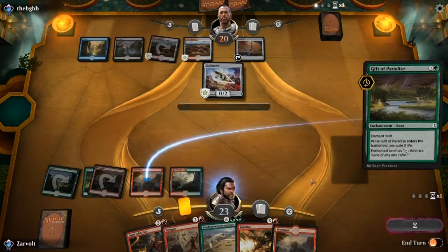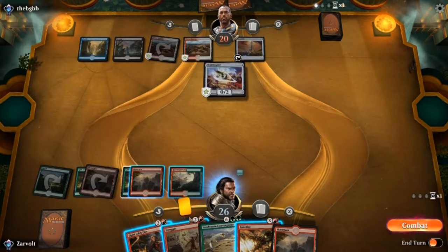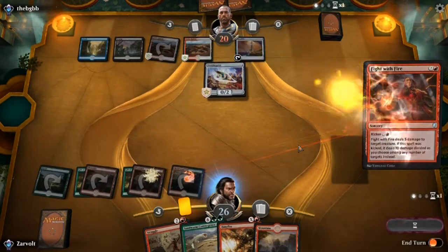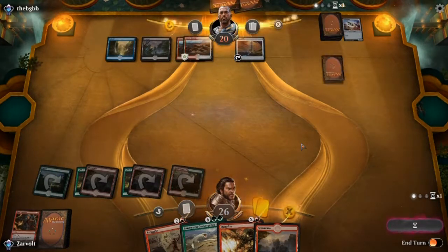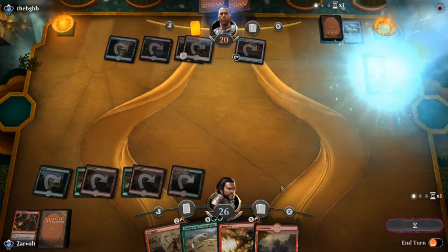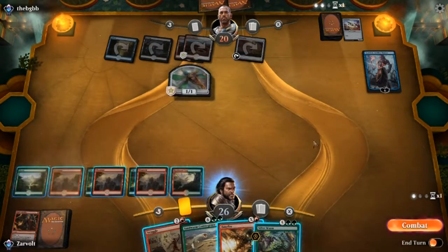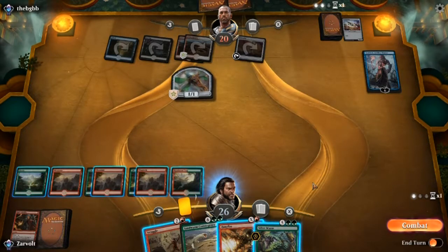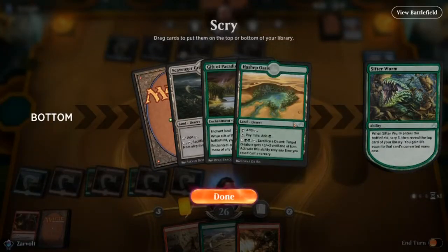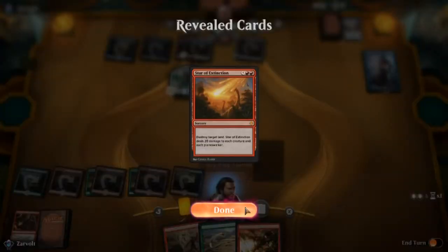We'll go ahead and play another Gift of Paradise. I've seen a lot of decks use Ornithopter as extra mana or do weird things with it, so I'm going to go ahead and get rid of it. There's Tezzeret. I have a Master of Truth. I guess we'll go ahead and play Sifter Worm — I think we'll just go ahead and try to find something new. Star of Extinction — that'll do it.